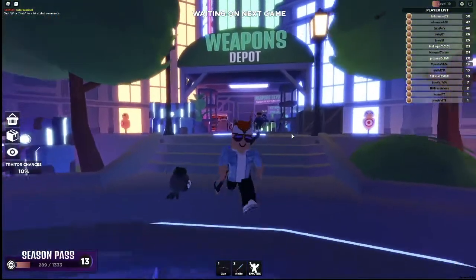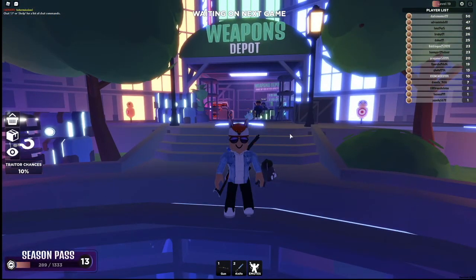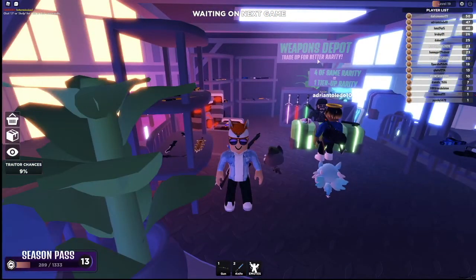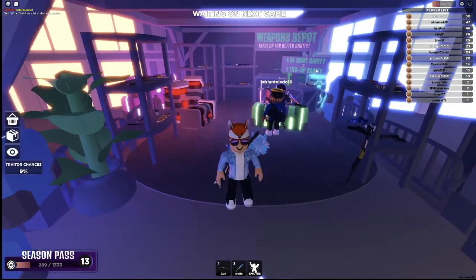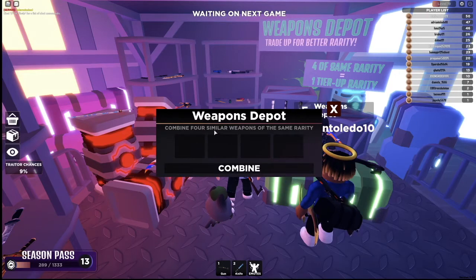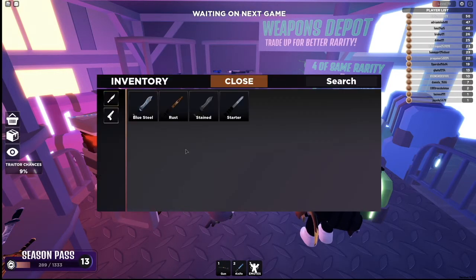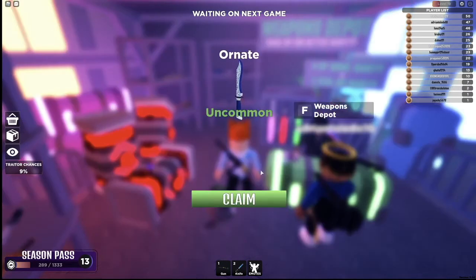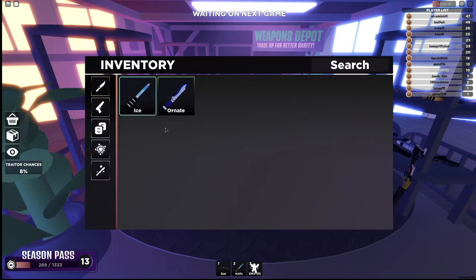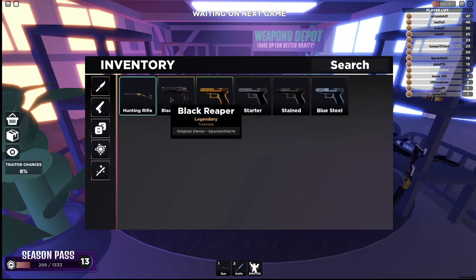So right here I can see Weapons Depot. I'm not quite sure what this is, so let's go inside and explore. Weapons Depot — Trade Up for a Better Rarity. Four of the same rarity equals one tier up rarity. So let's try this out. Combine four similar weapons of the same rarity. I have four commons right here — I prepared this just for this video. I'm going to combine it. And I got an uncommon! I see how this works now. We can combine the same type of weapon and get a better one out of it.